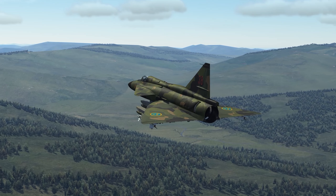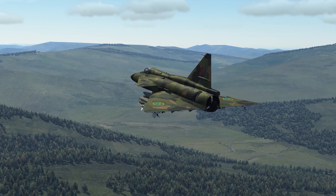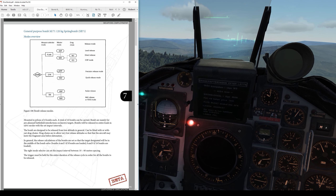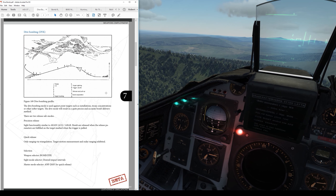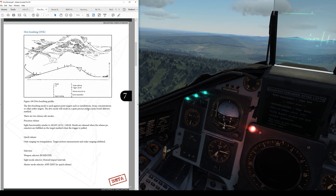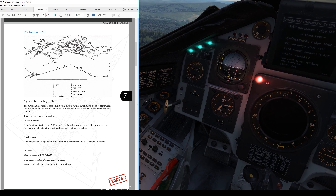We have one more dive bombing delivery technique to look at and that is the quick release mode. It's going to be very similar to what we just did except instead of going to master mode A and F, I'm going to leave it in NAV. That's going to do the same thing except I'm not going to get the radar ranging — I'm just going to be going off of triangulation.